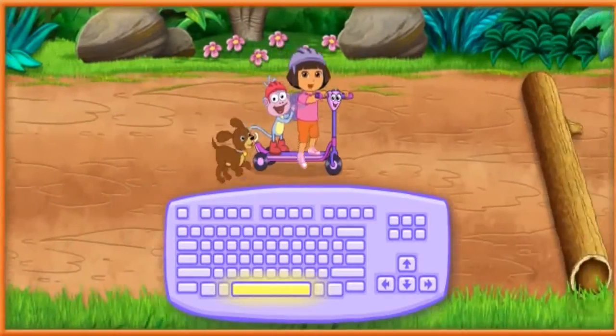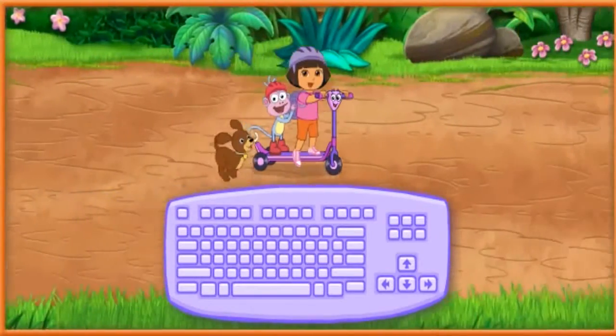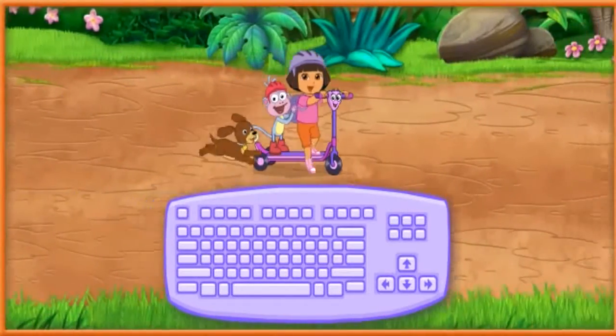Press the space bar to make Scooter do a magic jump. Podemos volar — we can fly! If you see arrows in the road, ride over them to make us go faster. Muy rápido.